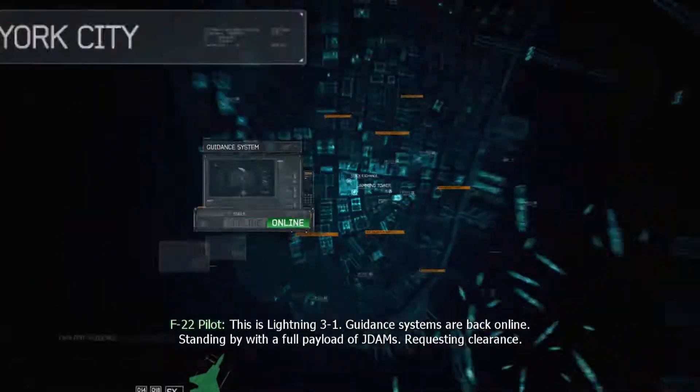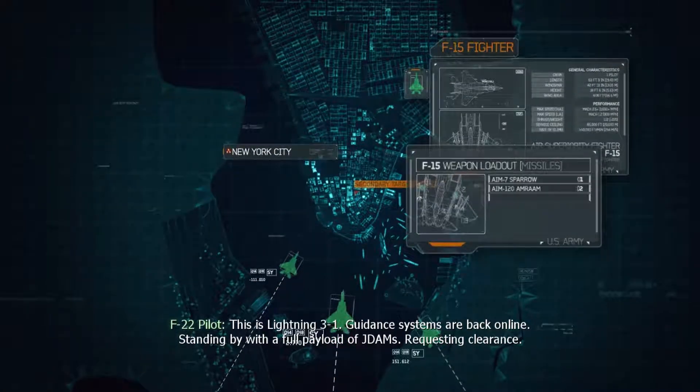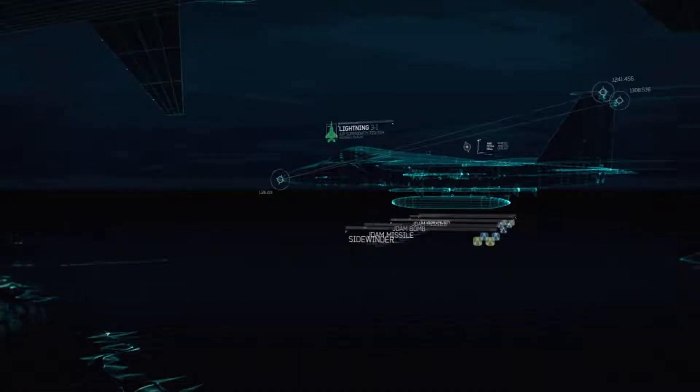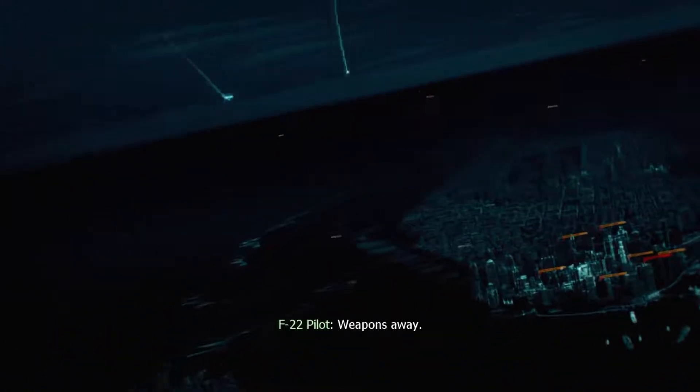This is Lightning 3-1. Guidance systems are back online. Standing by with a full payload of J&Ms. Requesting clearance. Lightning 3-1, you are cleared to engage. Breaking the hard deck. DOT 5 seconds. Weapons away.